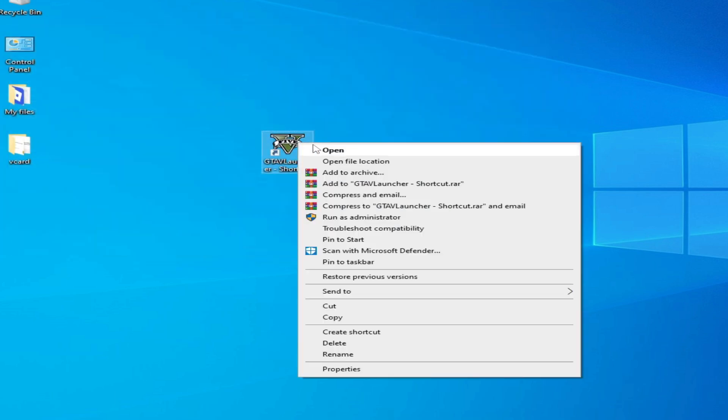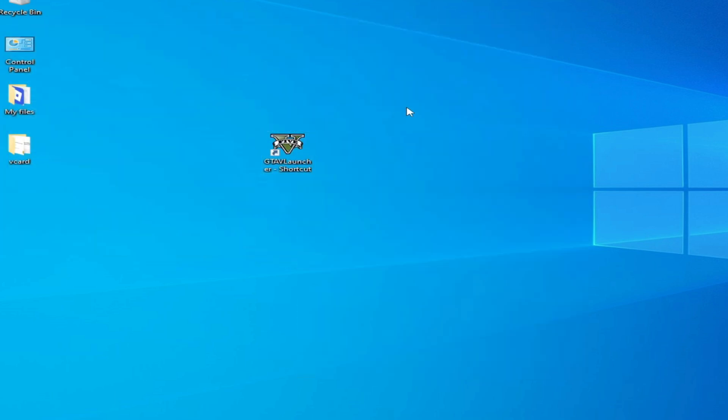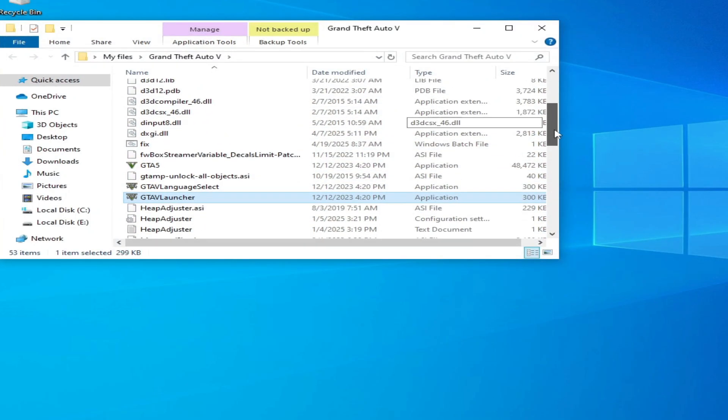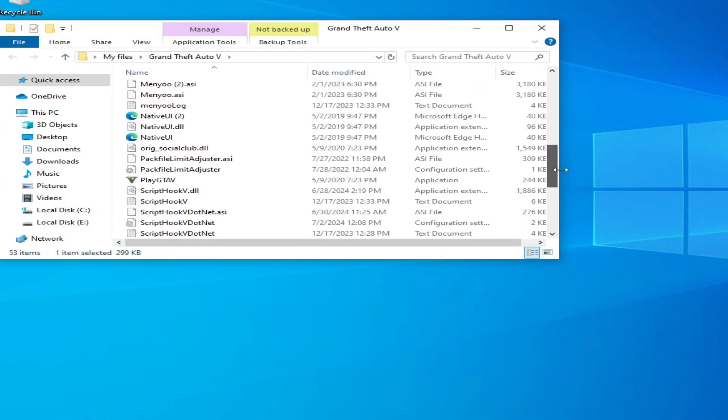If you're still facing the issue, I have another solution. Solution number two: right-click and open file location. You can try another launcher — for example, I have this launcher application file for GTA5.